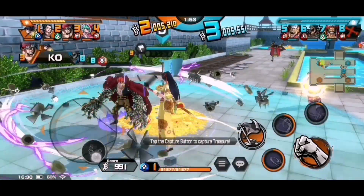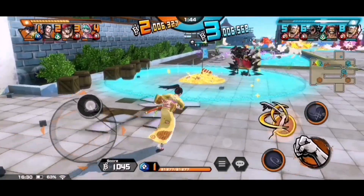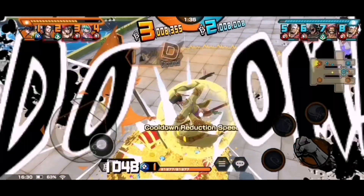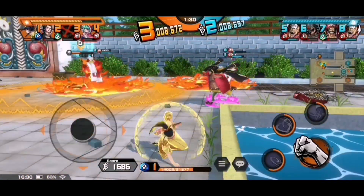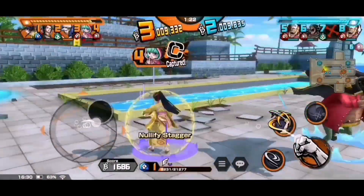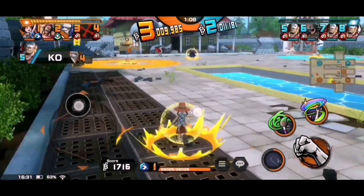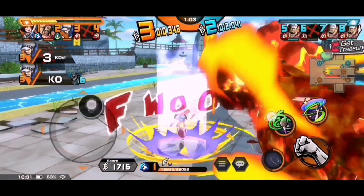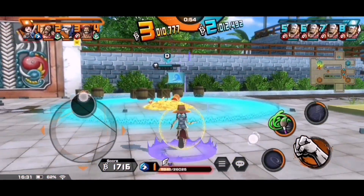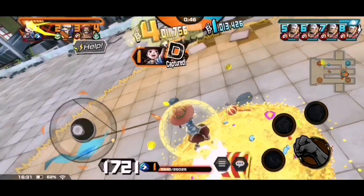I'm trying to help my Red Kid against Blackbeard, but I have to be careful since he has a skill. I'll use Skill 1. I mistakenly and aimlessly used my Skill 2 and the enemy got their team boost. We've been killed again by Blackbeard, so I have to switch to Mrs. Golden Week to help my team. I didn't notice Akainu over there.